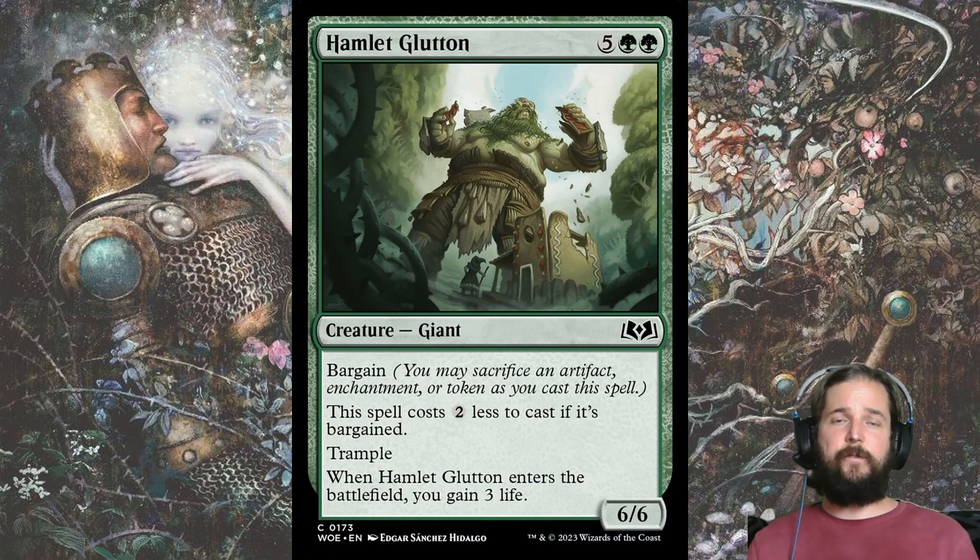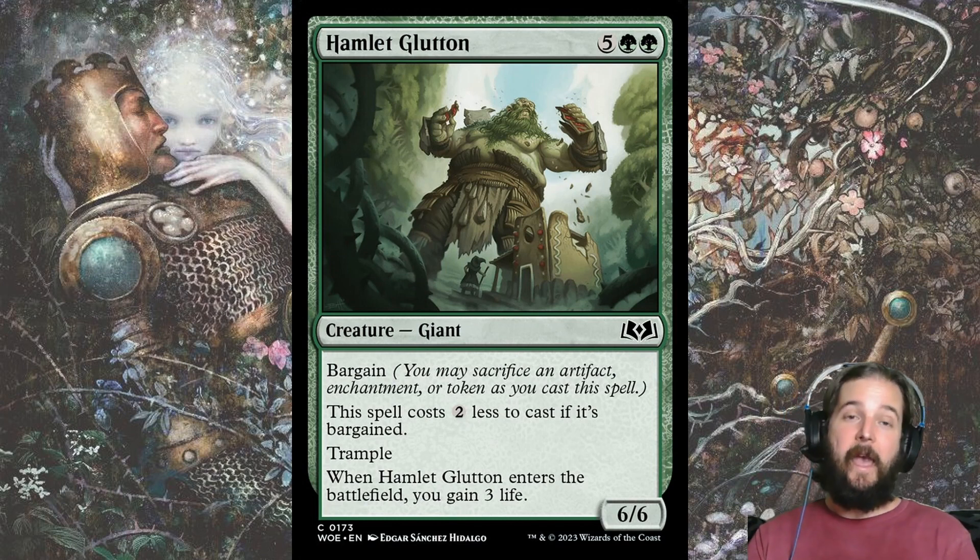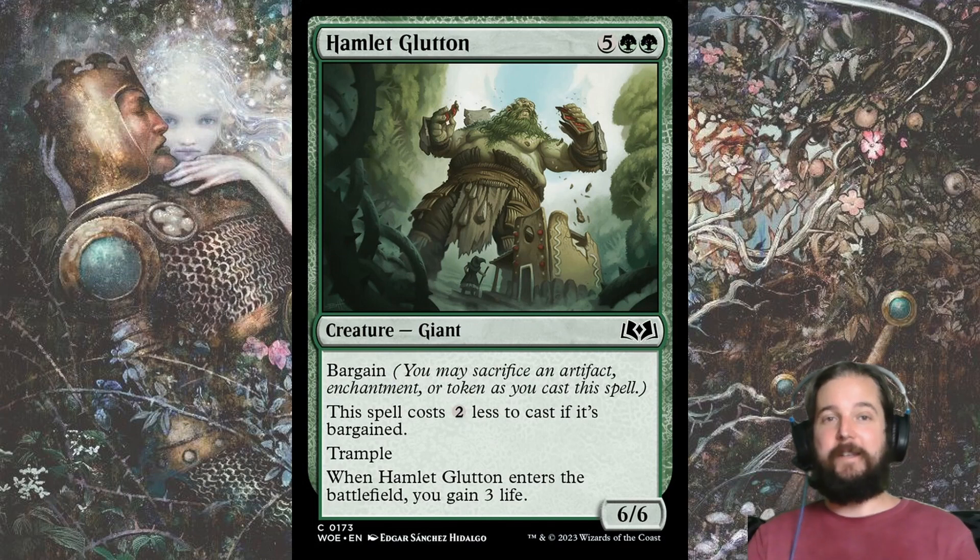One of the benefits of having food tokens is you can sacrifice them to regain life and stabilize against aggro, or use them to outvalue your opponent in the mid-game. For example, you can use food to bargain to make Hamlet Glutton cheaper, so you get a 6-6 trampler that gains you 3 life for only 5 mana — an excellent mid-range threat, and the 6 toughness gets around most of the removal in the set.